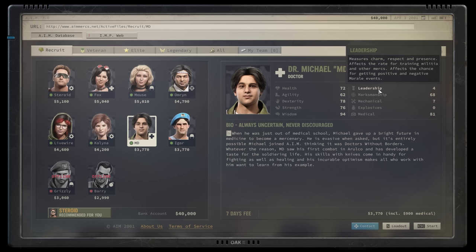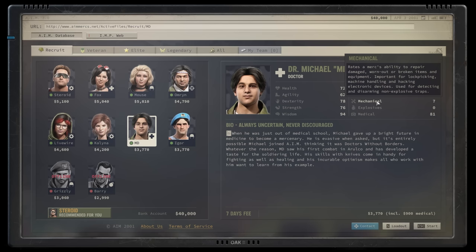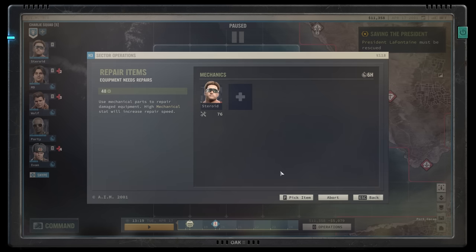Leadership is the flip side of Wisdom in that it improves the rate at which a teacher trains other mercs or trains militia at a village. Leadership also ties into morale events and the likelihood of getting good ones, as well as other bonuses you might get through conversations or world map events, which will increase the loyalty of villages or increase the discounts they might offer you for things like travel. Marksmanship is a measure of accuracy when shooting, while mechanical is important for anybody who's going to pick locks, detect and disarm non-explosive traps, or hack pretty much anything. Mechanically gifted mercs are also best at repairing equipment in the strategic layer, saving valuable time as you go from battle to battle.